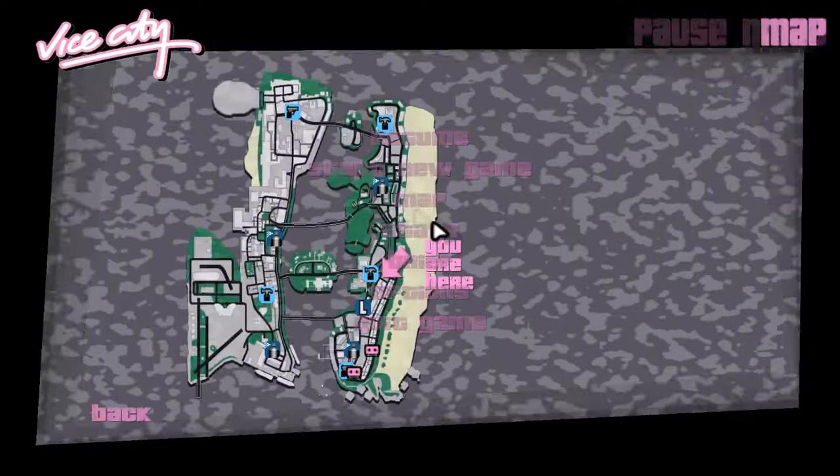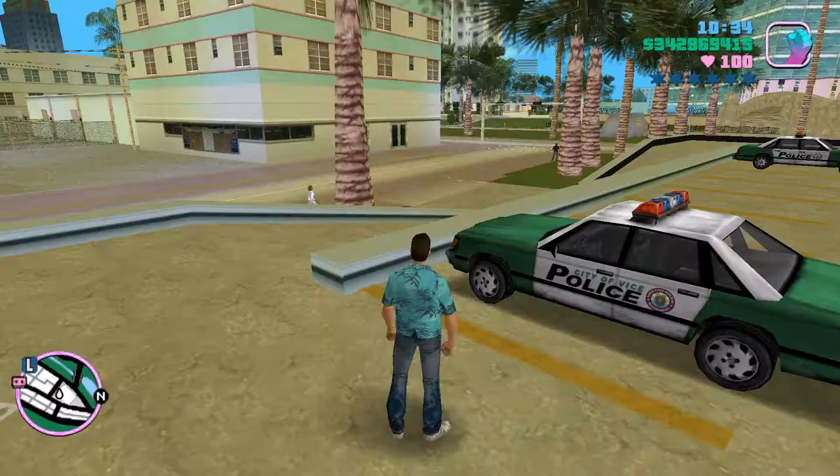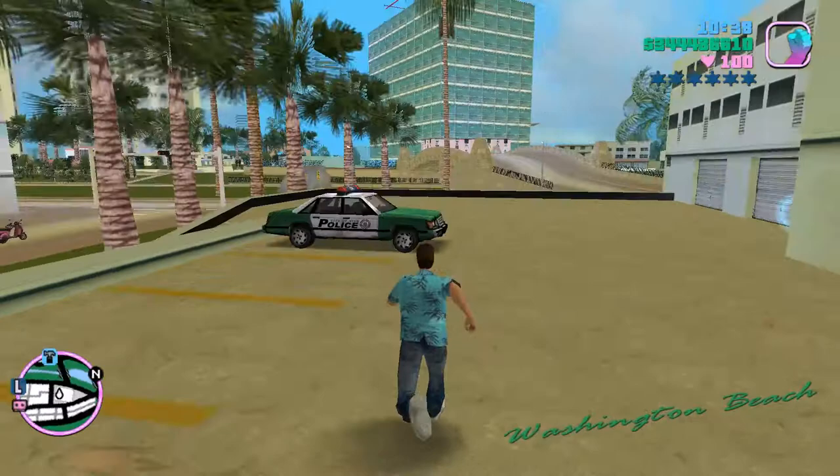To start this trick you want a police car. If you can't find one driving around, just go to Washington Beach Police Station and steal one. Also the money count is still going up from the previous mission, which is kind of funny.